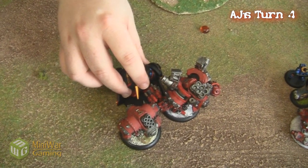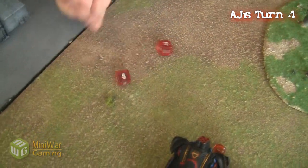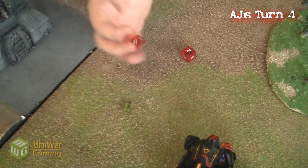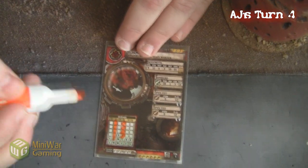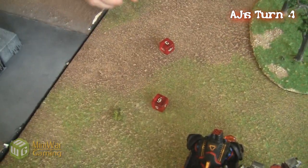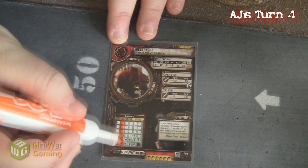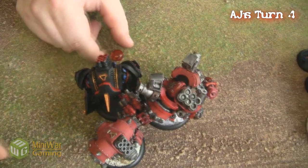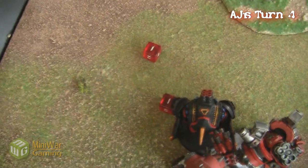Then his Devastator moves in and does his grenade attack — he opens up and everybody gets hit with a power 19 attack. Against the Behemoth first, he actually manages to do 5 damage, which is dice minus 2 for him. He also does a healthy amount of damage to the Juggernaut, since the Juggernaut had lower armor than the Behemoth. He uses his extra focus for another attack but rolls a double 1 and misses.